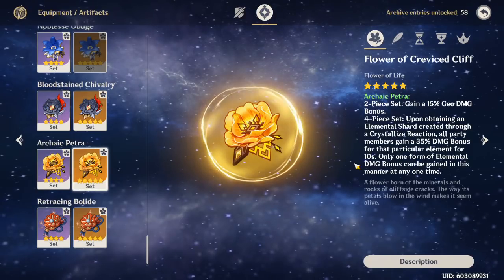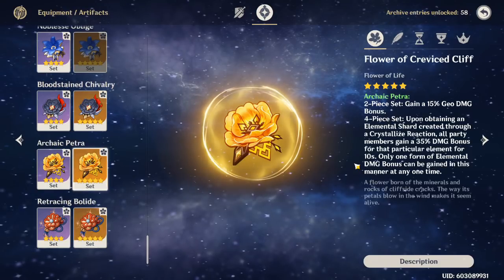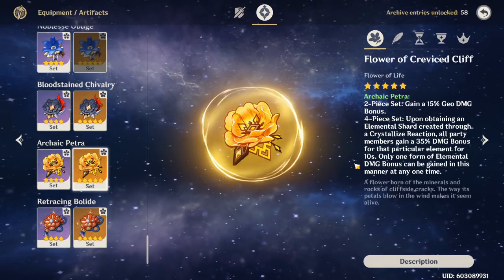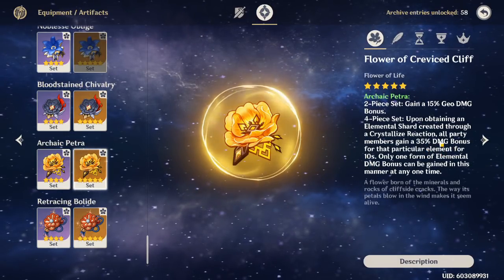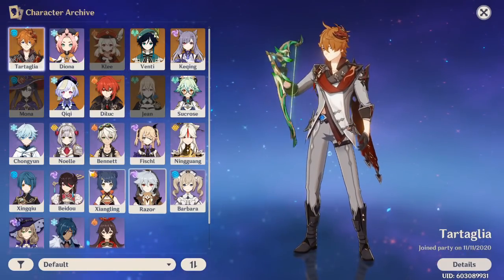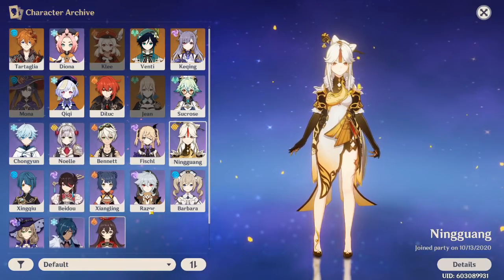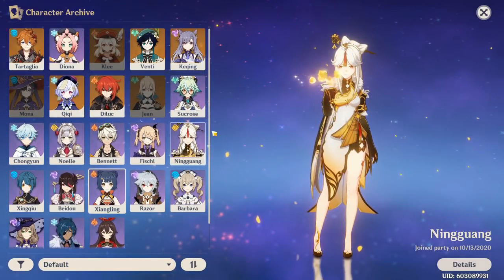You want to make sure your Geo support — whichever character has the Petra set — picks up the crystal, because once they pick up the crystallize reaction this set triggers. Let's say you're running Ningguang and Childe: you proc crystallize and you have two crystals on the ground. Pick up one on Ningguang, you get the damage bonus, swap to Childe — you're shielded for 15 seconds. When your shield's about to run out, pick up the other crystal before it despawns. You'll be shielded the whole duration of your E and get the Petra set bonus: 35% damage bonus for 10 seconds. The characters that can give you a shield are Noelle, Diona, and Beidou after her C1.